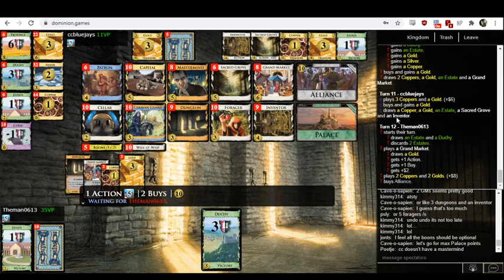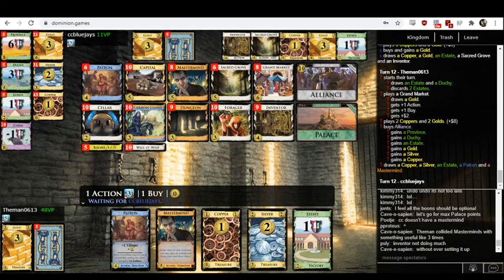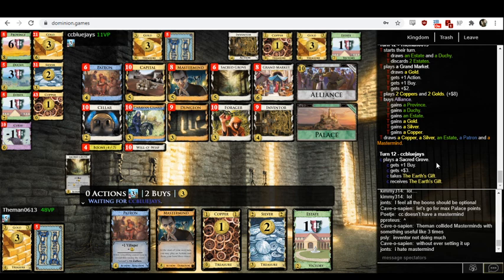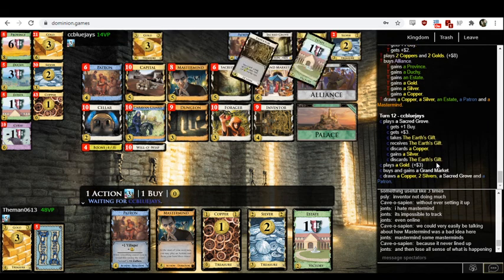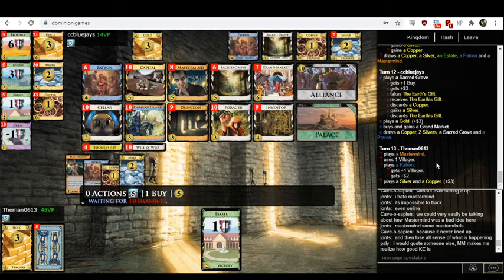Mastermind is a real good card. Part of the value of trashing all your junk cards is so your Mastermind is guaranteed to hit. They have not trashed any of the cards and have added a lot of junk cards with those Alliances. It is far from certain that their Mastermind finds a good target. Dungeons would be really good in these decks. King's Court is like Mastermind but not a duration — it's Throne Room with 50% extra awesome. Given how many victory cards are now in their decks, Dungeon would be a nice card to add.